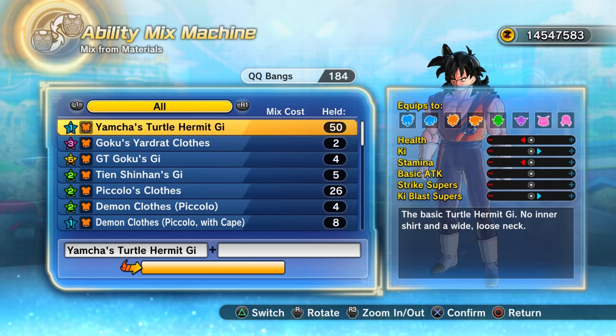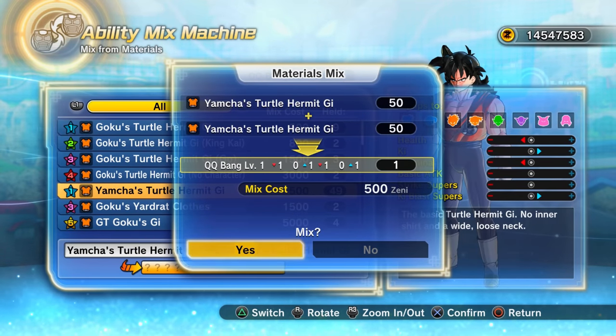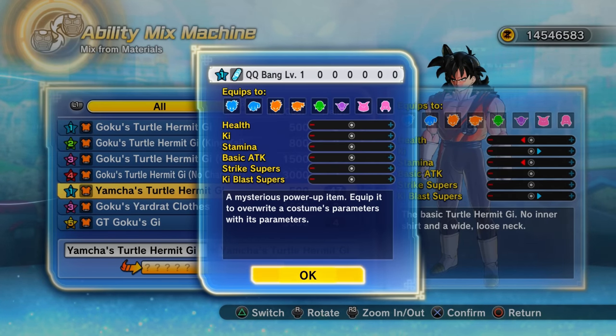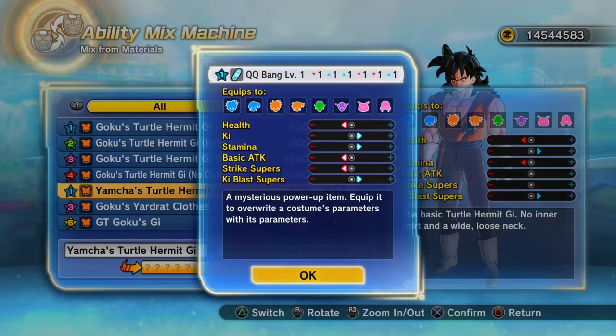You can get a completely neutral QQ Bang if you mix together two of Yamcha's tops — the Yamcha Gi — with no mixing item. There's no real point to doing this beyond novelty; it could make things slightly more challenging. The outfit is very cheap to buy in the clothing store. Keep in mind you can get other QQ Bangs including one-star ones from this combination, so just keep trying.